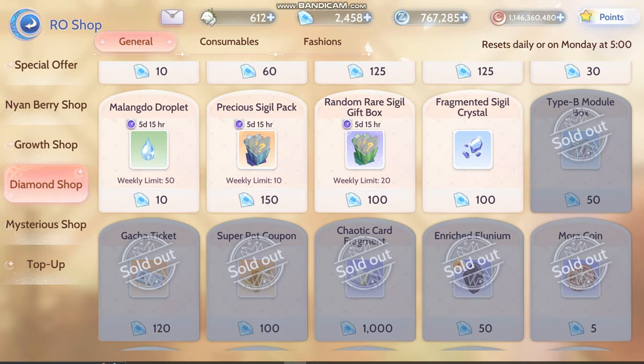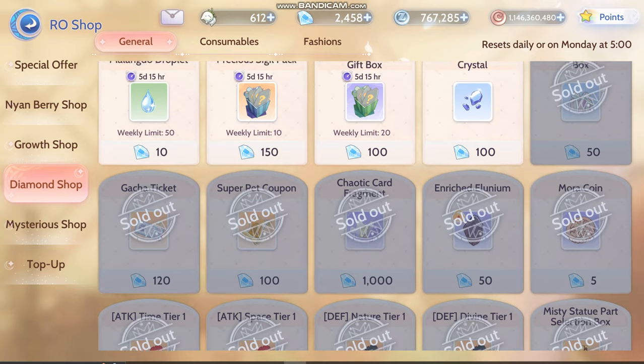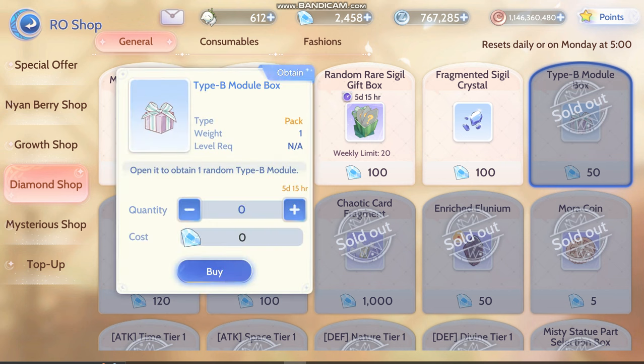Type B module. This is a not-must — the gacha ticket and also the supercut coupon — because you will get it eventually. But the one that is a must, based on my opinion, is Type B module for progress. If you are already maxed out in your Type B, which is 2G, then you can just skip this.